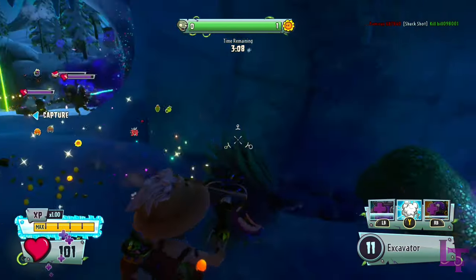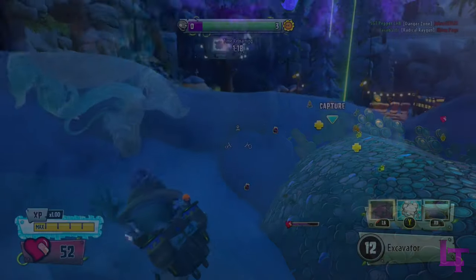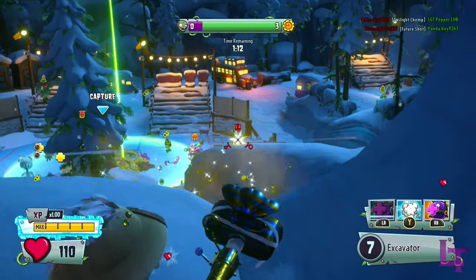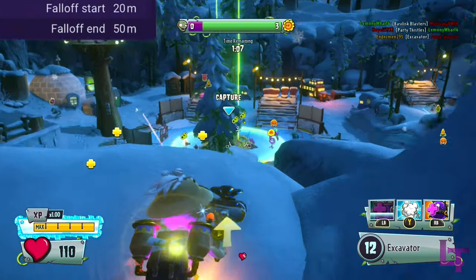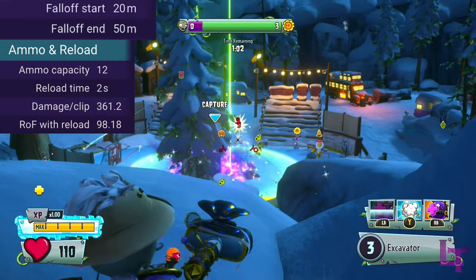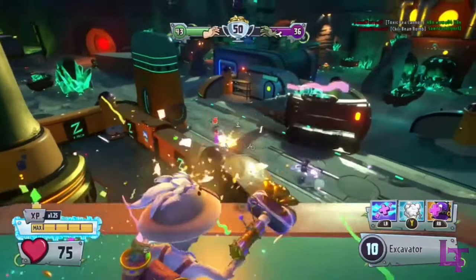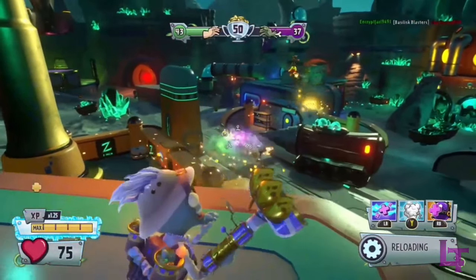Despite this damage drop off making you assume he plays exactly the same as most other scientists, he's actually very flexible. Whilst obviously he is best used up close, he can do a surprisingly decent amount of damage from mid to long range, especially since his damage drop off occurs over quite a long distance, and when you pair it with his massive clip size of 12, he can very easily duel enemies at most ranges — provided your accuracy isn't as dreadful as mine nearly 4 years ago, when I missed an entire clip trying to kill a single goddamn rose.